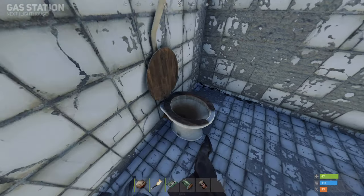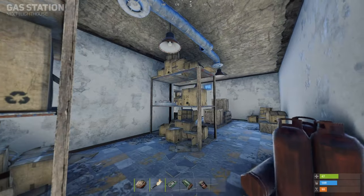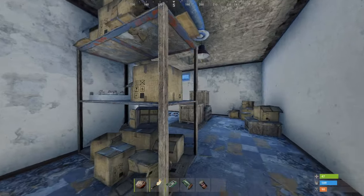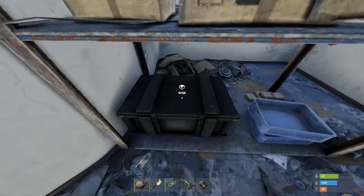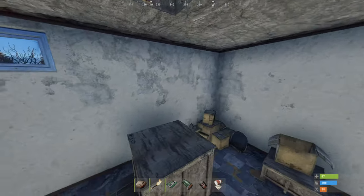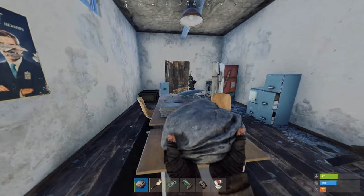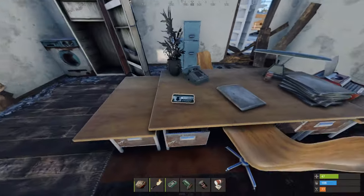Like the supermarket, the main utilities and loot can be found within the back rooms. The door to the left will lead you to a room which has a chance to spawn a basic or military crate, with also an additional ladder hole to reach the roof. The door on the right will lead you to the office room which can be used to find a green keycard and military crates.